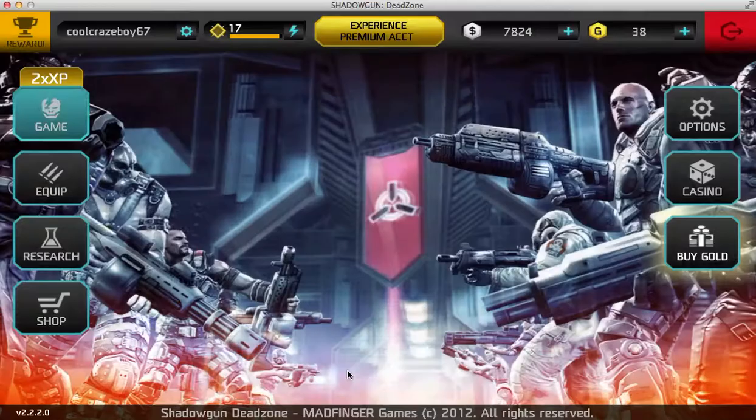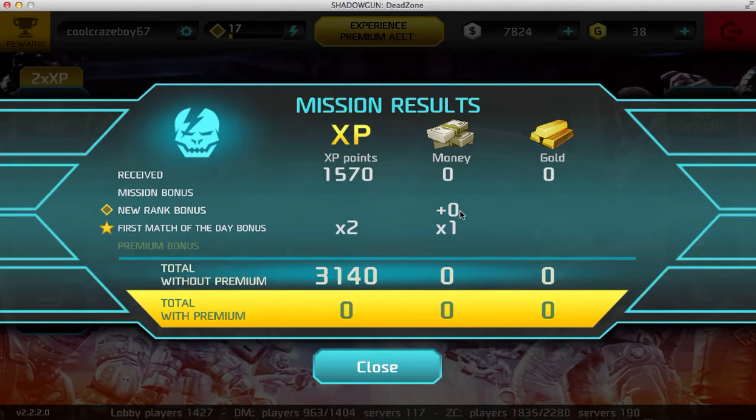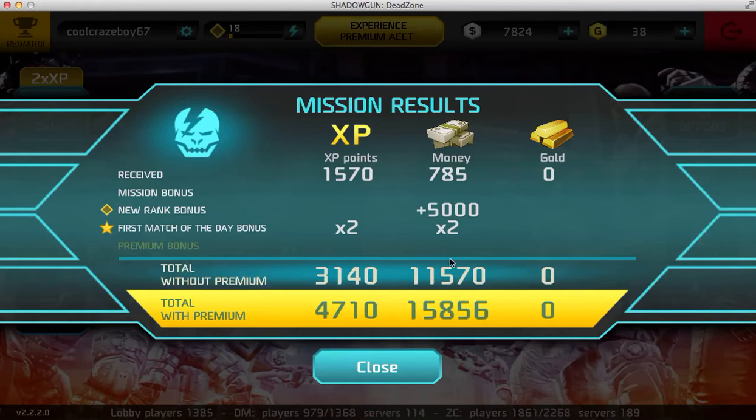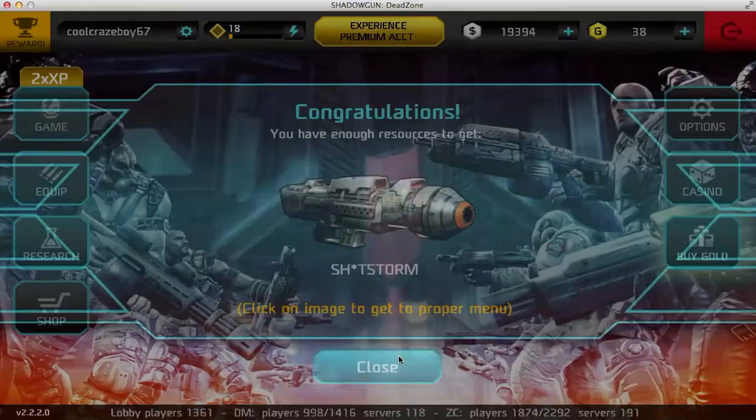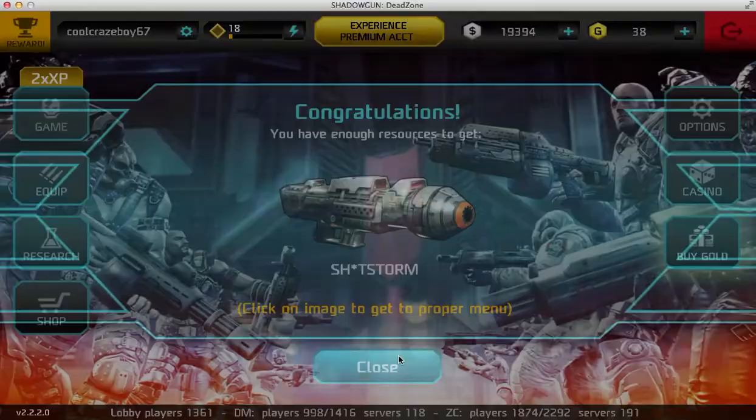So now I got a rank bonus — 5,000 dollars, and I get times 2, so I get 10,000 instead of just 5,000. That's an easy way to get money, guys. If you like it, give it a thumbs up. If you have any more ideas for Shadowgun Deadzone, just send a message. See you around, bye!